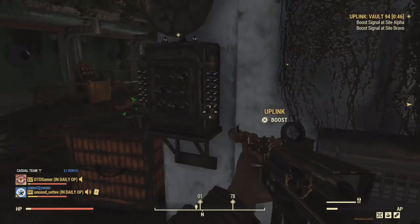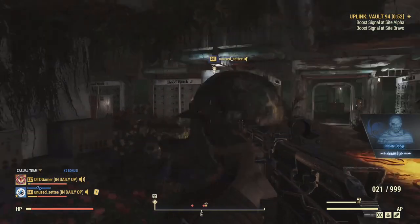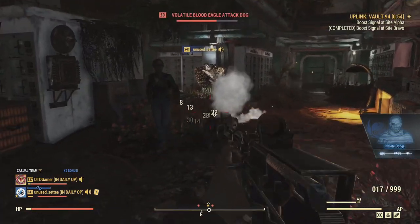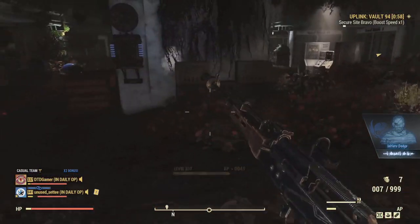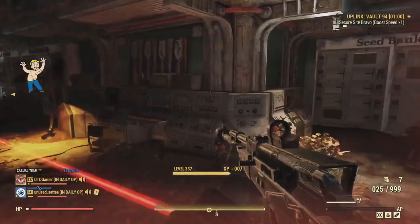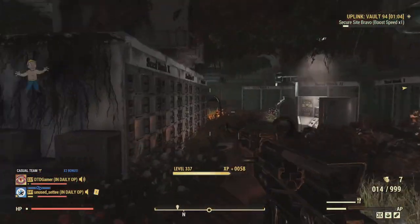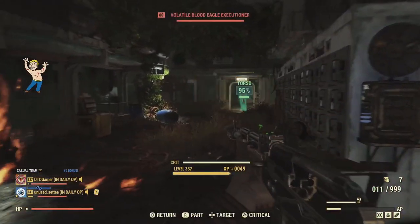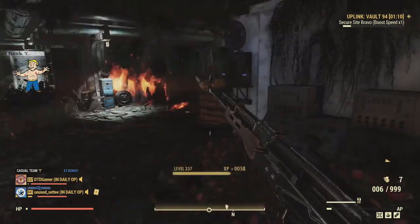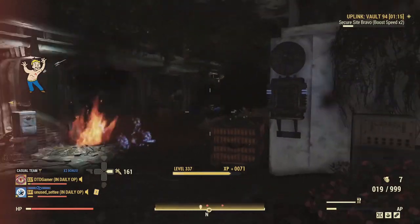Hey everyone and welcome back to another Fallout 76 video. As most of you are or should be aware, the Fallout 76 Steel Dawn update has just been released in the last week, and with that update came some new unlockable items that you can earn by completing the daily ops every day. I've been wondering what the new items are and which ones you can unlock, so I did a little digging and found a list of them as well as some images to show off so you can see what you can actually unlock.